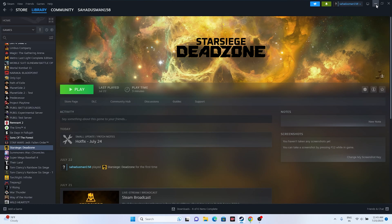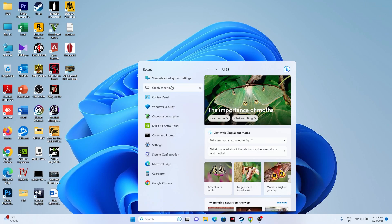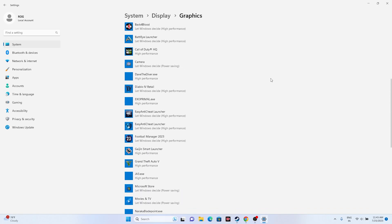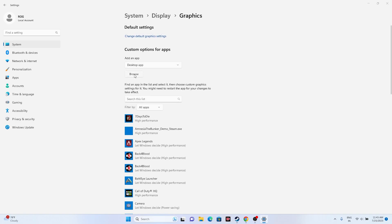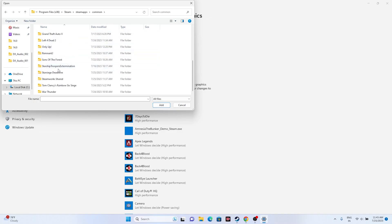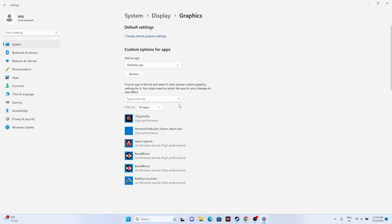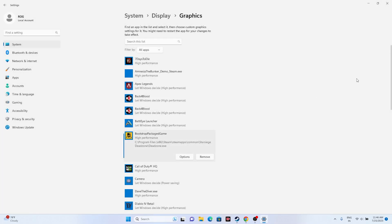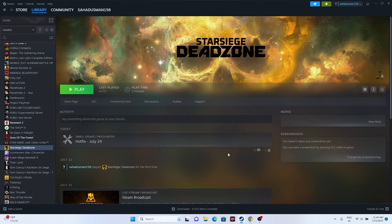Next, run the game on the dedicated graphics card. Search for 'Graphics Settings', then browse to add the game: navigate to This PC > Local Disk C > Program Files (x86) > Steam > SteamApps > Common > Star Siege Dead Zone, select it, and add it. Then click Options and set it to 'High Performance'. This ensures the game uses the dedicated Nvidia GPU instead of the integrated one, preventing crashing.